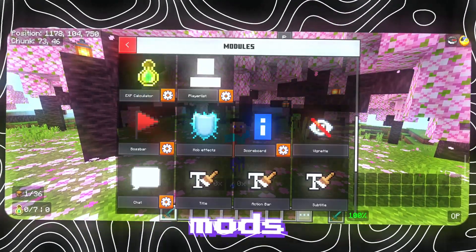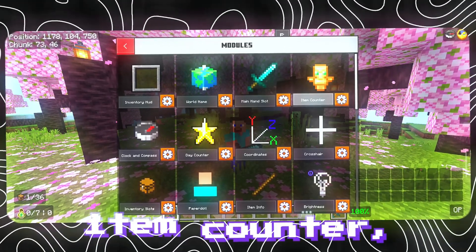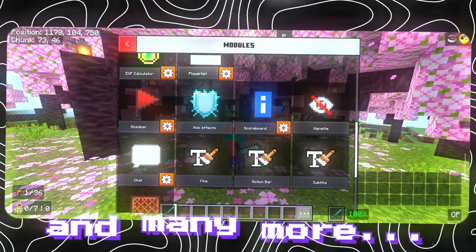Look at all these amazing mods: Inventory HUD, World Name, Main Hand Slot, Item Counter, Inventory Slots, Brightener, Action Bar, Subtitles, and many more.